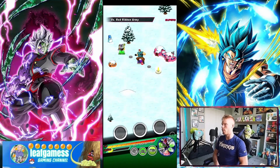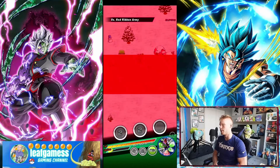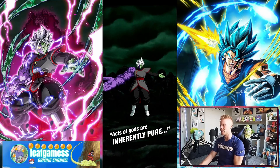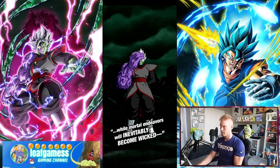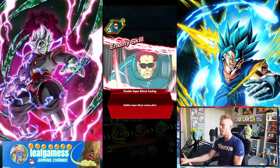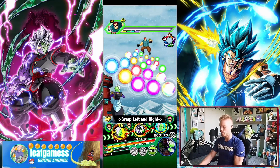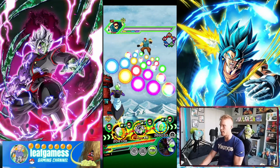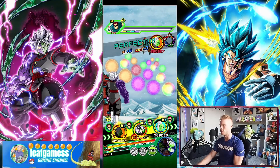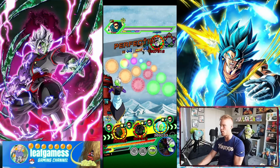Okay, so we're hopping into an event. We are on the first stage here in the red zone versus the Red Ribbon Army. We're going to take it kind of nice and slow and see how he looks. But honestly, he's not going to be looking too great. We're just going to put him in the first slot and see what kind of damage we take. He does have evasive in his passive — dodging and stuff like that — but it's all RNG.